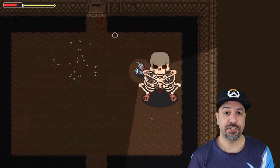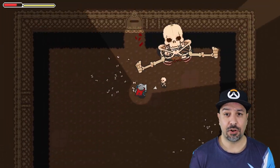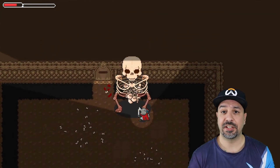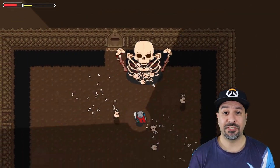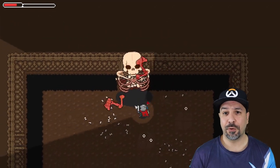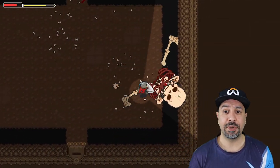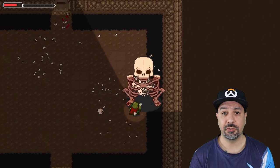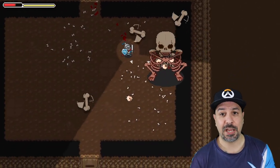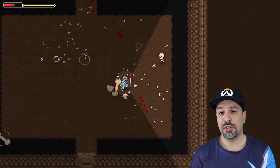Rounding off the basic combat system: you have your sword slash on the ZR trigger and your shield block on the ZL trigger. You also have a stamina bar you need to keep an eye on, which converts the gameplay into almost a souls-like fashion — meaning you can't just continuously hit slash. You have to land a couple of attacks, back off, build up your stamina, and go back in.